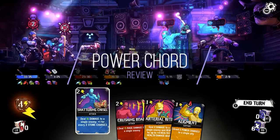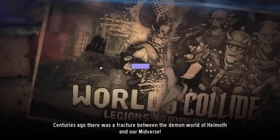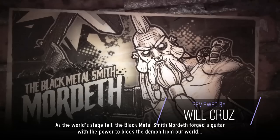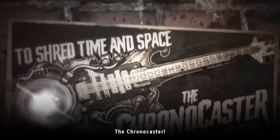Power Chord is a rock-themed deck-building roguelite developed and published by BigBlueBubble. Centuries ago, a fracture opened and demons swarmed Midverse. The rock heroes of Midverse were forced to take action by creating the ultimate weapon, the Chrono Caster.